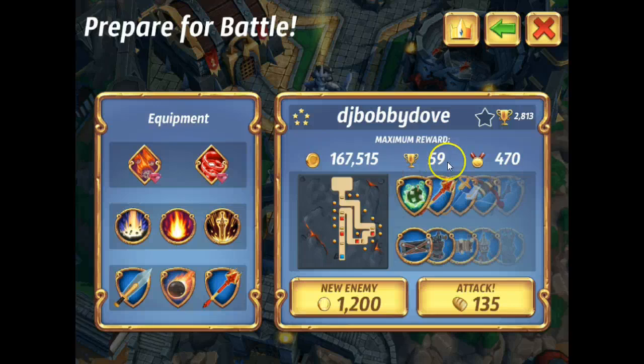Everything else is still roughly the same — 59 trophies, 470 medals. They've changed the system up, but it's still a good gauge: the higher the medals and trophies typically mean the stronger the base. You saw how powerful just his barricades are — we had so much trouble getting past them. We were pretty much ecstatic to get to where we did with about 200,000 loot. I think we gained some trophies and a nice amount of medals. That's how powerful these towers get.